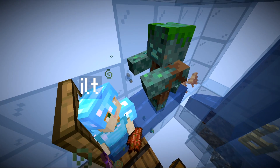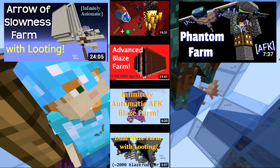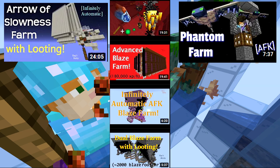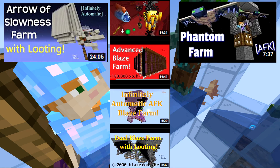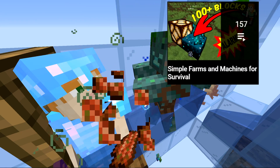The thorns armor will do damage back to the drowned when they try to hurt the player. I've designed a ton of different farms over the years where the player can get looting while being AFK — some use dogs, some use thorns, some use shields, some use potions, some use projectiles like snowballs. If you'd like to see those videos, make sure to check out my playlist covering all the different types of simple farms in Minecraft.